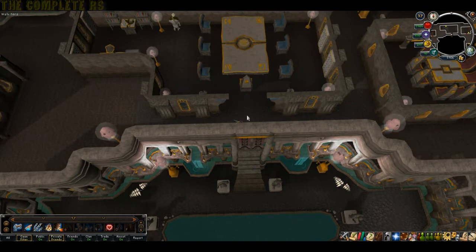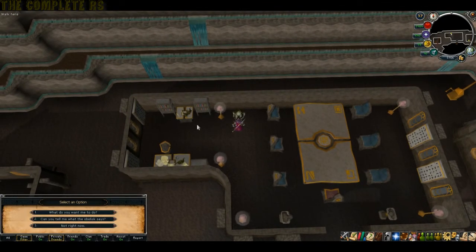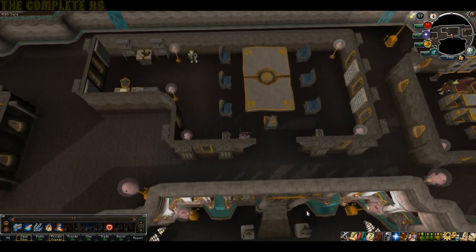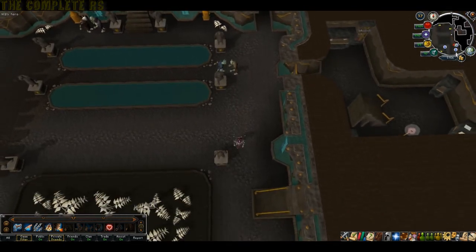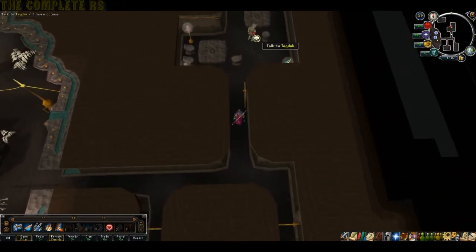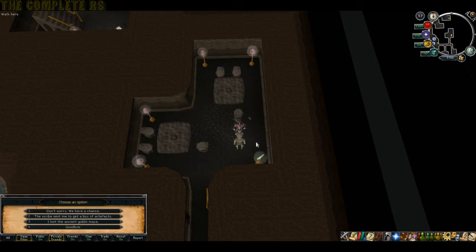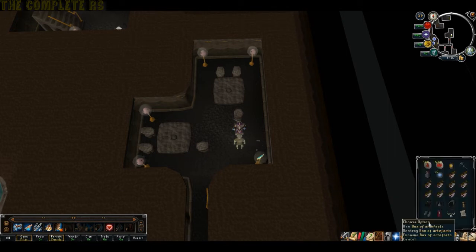Zanuc will disappear. Head back up those stairs and right next to you, you'll find the goblin scribe in the northern room - talk to him. Choose option 1 asking him what to do, then say you'll help him, say you'll go now. Head back downstairs towards the southeast where we started this quest. Head east through the short passage and into the north room - here you'll find Tegdak. Talk to him and tell him that the scribe sent you to pick up the artifacts. He should give you a box of artifacts.